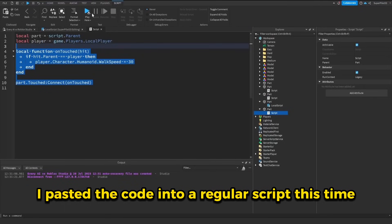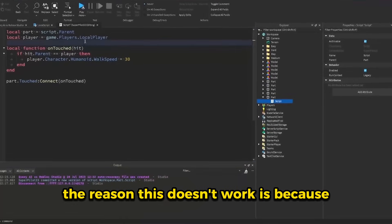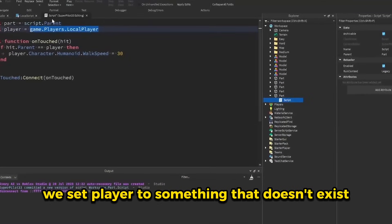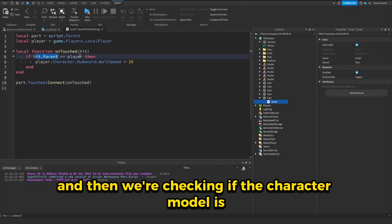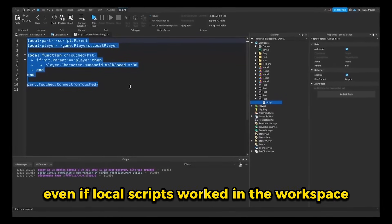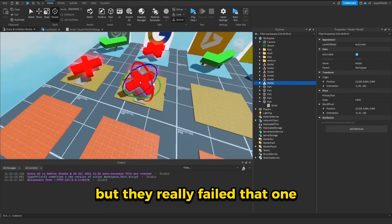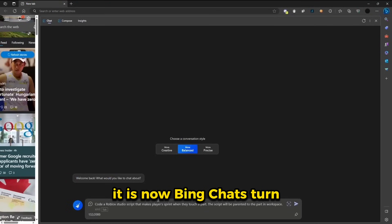I pasted the code into a regular script this time and hit play again. And it doesn't work. The reason this doesn't work is because we set player to something that doesn't exist, and then we're checking if the character model is equal to the player — these are two different things. So this wouldn't work anyway, even if local scripts worked in the workspace. I wanted to give Google the benefit of the doubt, but they really failed that one. It is now Bing Chat's turn.